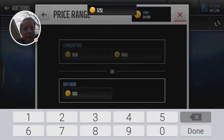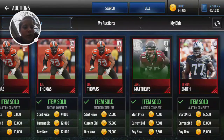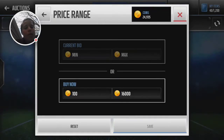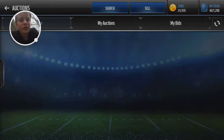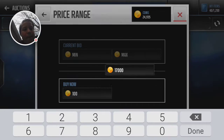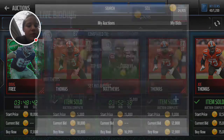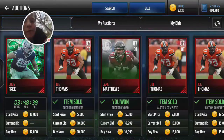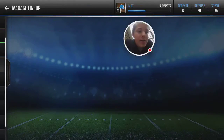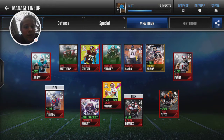That Carson Palmer is so sweet, guys — so sweet. I've got that 98 QB, and with his boost he's a 99, so that's a 99 Carson Palmer, let's go! I'm just gonna end up buying Jake Matthews — one coin better than Doug Free. That one coin makes a difference. Let's update the team: 93 overall — that'll work.